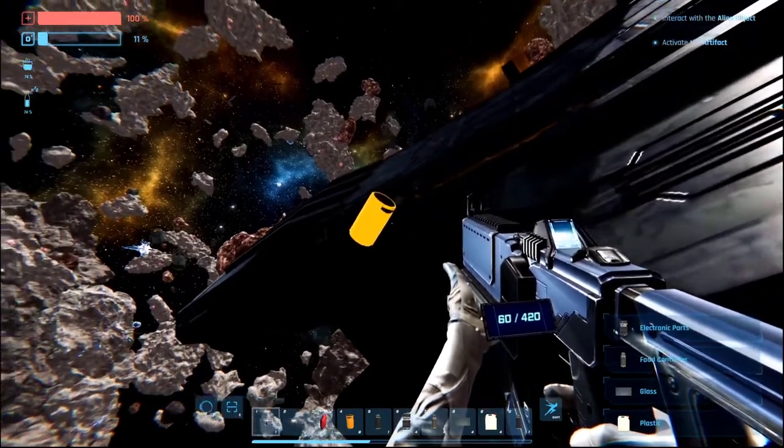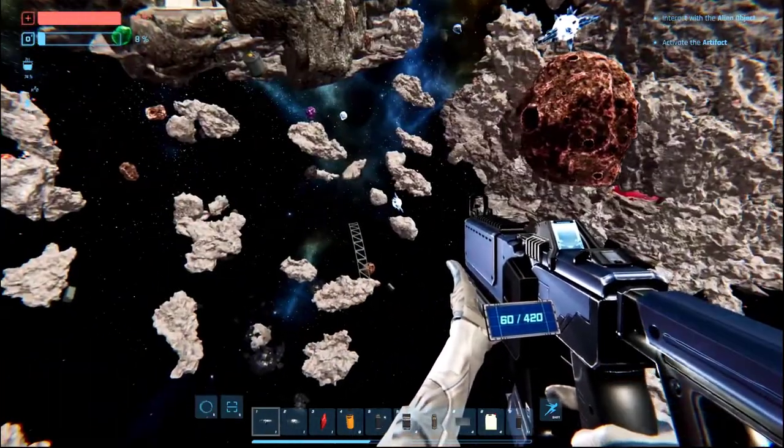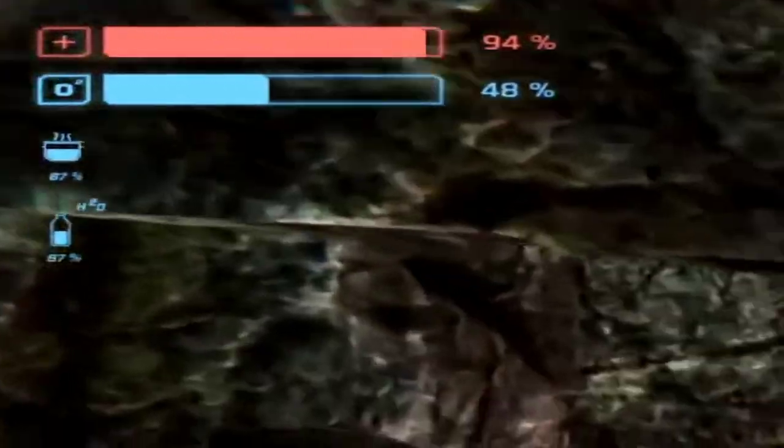We start the game in the asteroid belt after the accident. We have 4 different indicators in the game that are vital for survival: health, oxygen, food, and water.